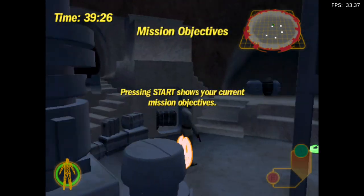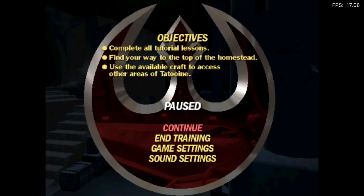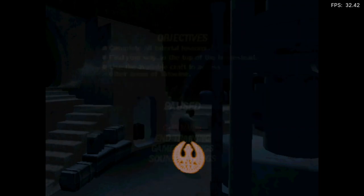Pressing Start shows your current mission objectives. Try it now. Good job.